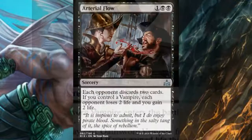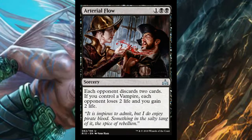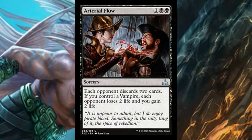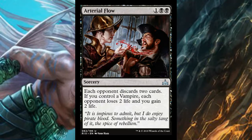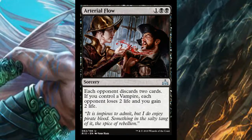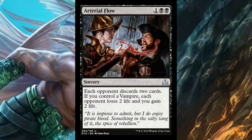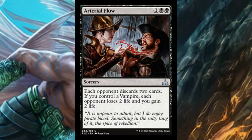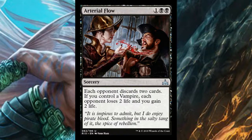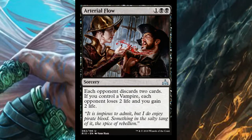Arterial Flow is a three-mana sorcery where each opponent discards two cards. If you control a vampire, each opponent also loses two life and you gain two life. I love these mind rot effects — very underrated. Forcing an opponent to discard two cards is already devastating, but if you have a vampire you also get a four-point life swing for just three mana. This is more than filler — I'd definitely play it in a vampire deck.